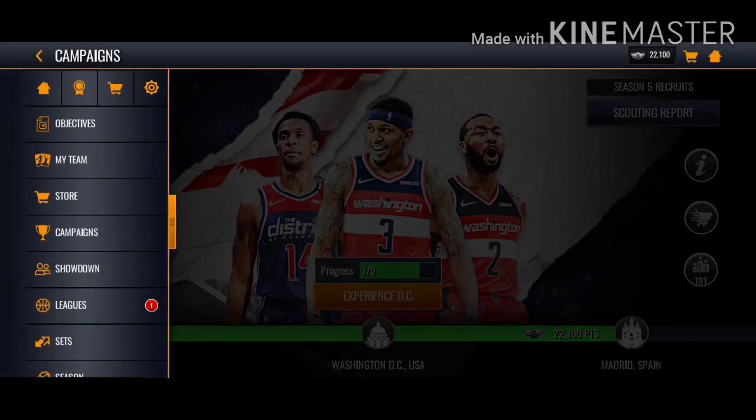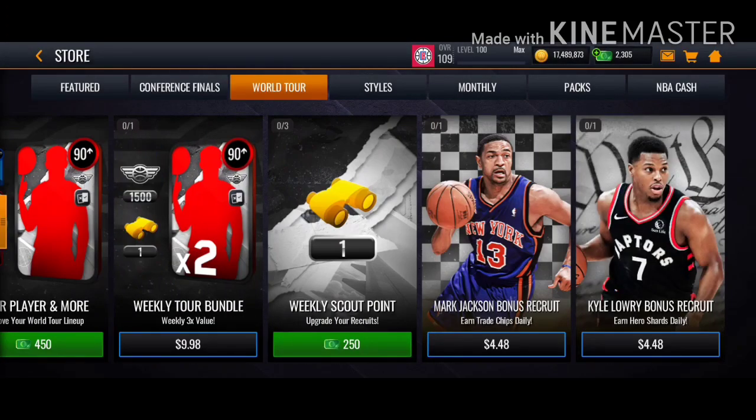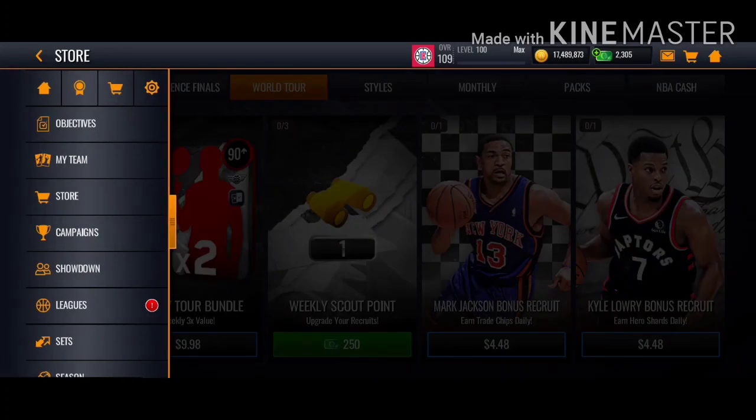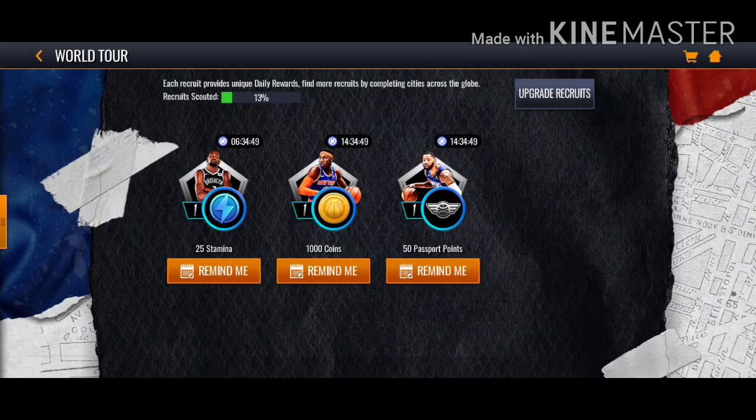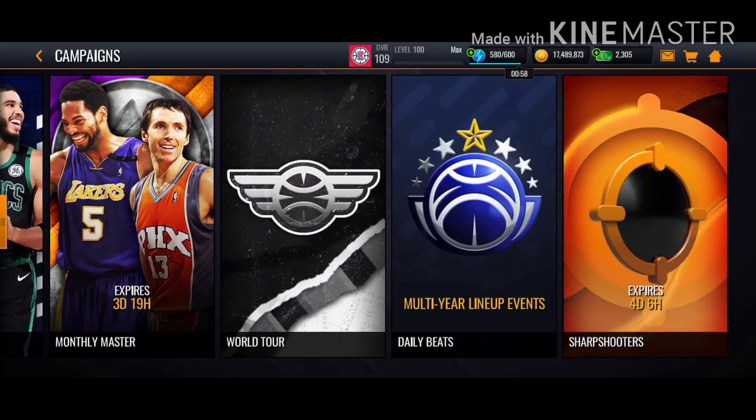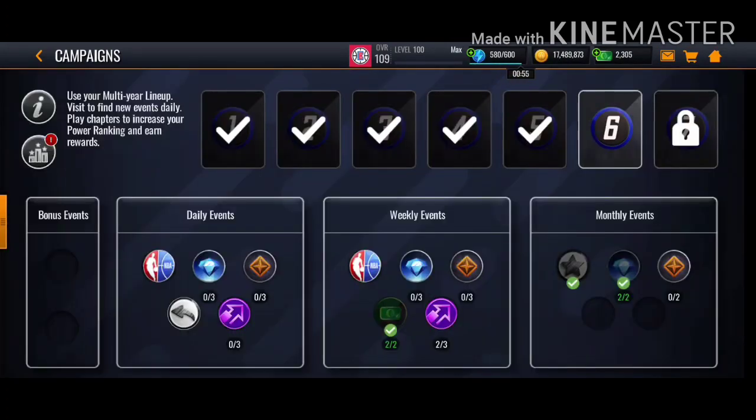Then we'll go to the shop. There's a mentor here — I'm not really sure what it's called but you can see it says 'untreated daily.' Guys, get Mark Jackson and add him to your recruits. You can get trade tokens every seven to eight hours — maybe 15 or 14 hours, I'm not really sure. You can claim them from your recruits every time.